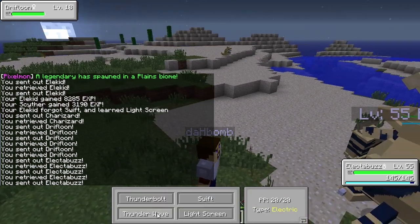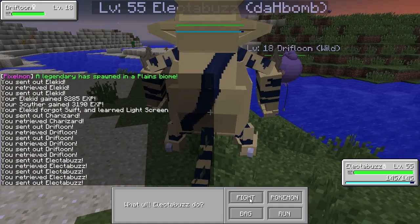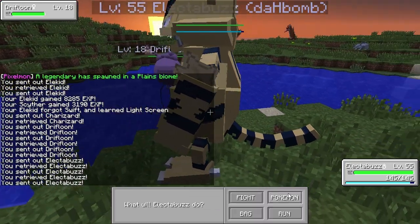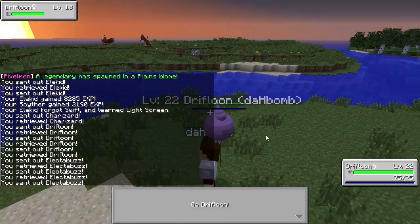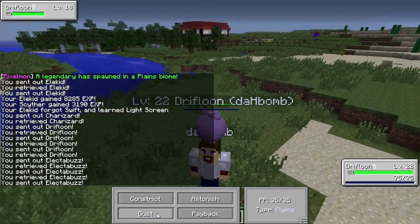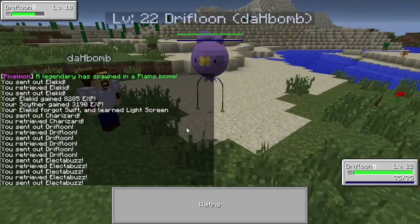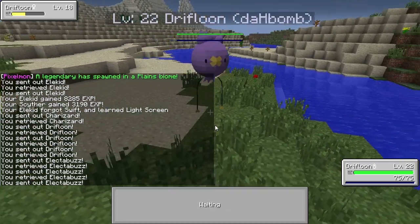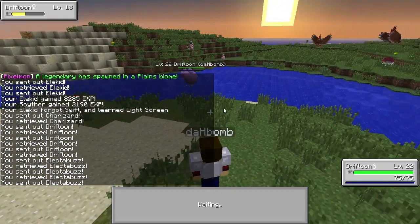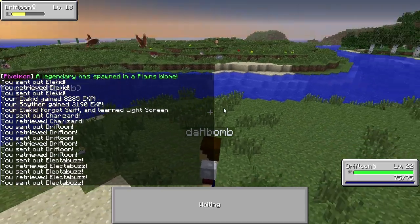Electabuzz, your job is to Thunderwave him. Good job! Now let's set up a Light Screen so I can bring in my Drifloom safely. Wait, I'm four levels above him — never mind, you're fine Drifloom. Use Gust, hit him one more time. I don't want to accidentally crit him. Nest Ball — crappy Pokeballs that I never want to use again, get out of my inventory. He didn't even shake once. Ultra Ball.